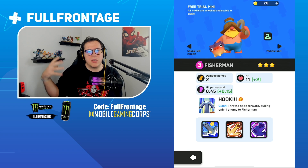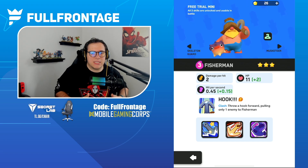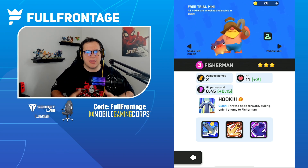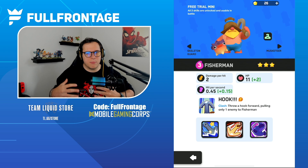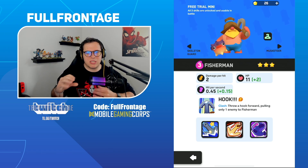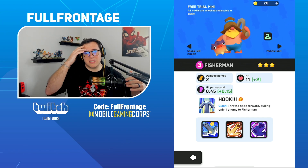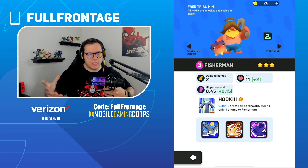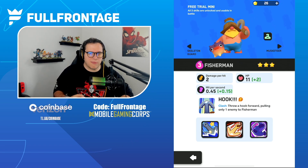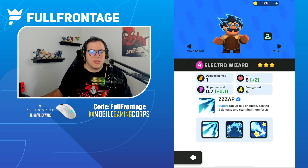The energy cost to cast is 10 because it targets the furthest ally, which could change the entire tide of a game. At max level with 1 hit per second, it takes 10 seconds to get the energy — about a third of the round. Paired with an E-Wiz or Nature Born granting energy, it helps mitigate getting the super too quickly. I think this would be a really cool change for Fisherman.